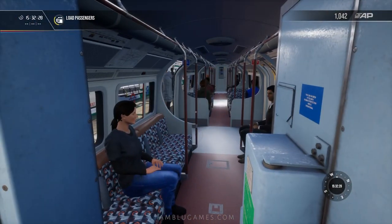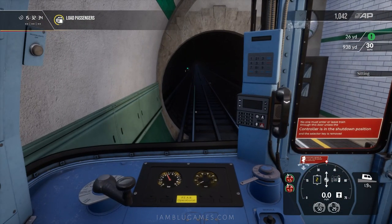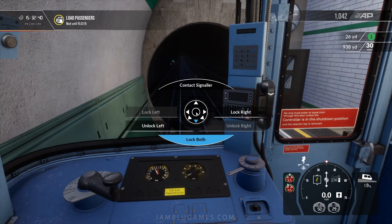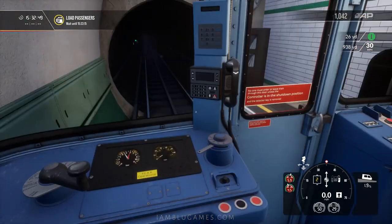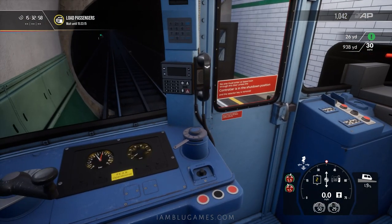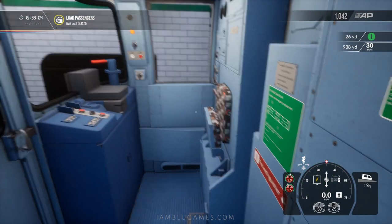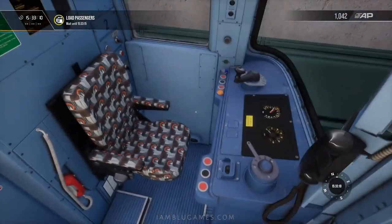Opening the doors, we can see passengers getting on and off. Getting back in our seat to try to be on time. These underground routes go really quickly — it's very challenging to stay right on time. We'll be leaving at 15:33, which is about 15 seconds away. We were a little bit early, which is very surprising. There's the horn — a low one and a high one. Departing in 10 seconds, so you'd better hurry up and get on.